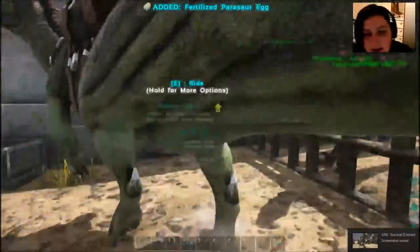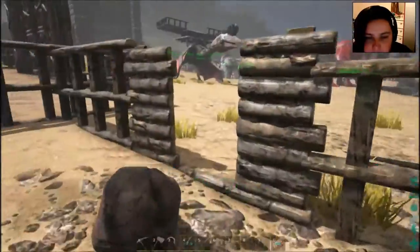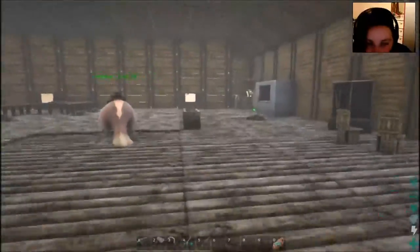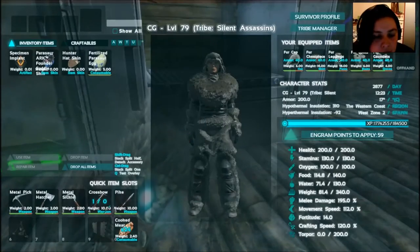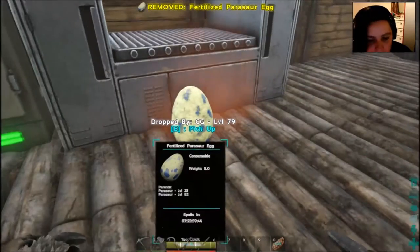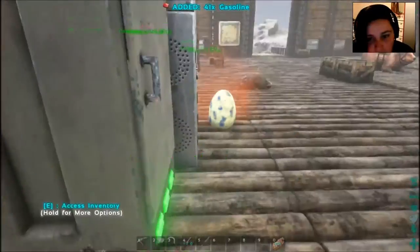Okay, we got our egg. You need to pick it up quite quickly — it's not going to take loads of damage straight away, but it will take some if you don't grab it. Take your egg inside and dump it in front of the grill, which will keep it warm. Don't put it on your hotbar because otherwise you're going to eat it. But it's too cold — this is what happens when you're not prepared.